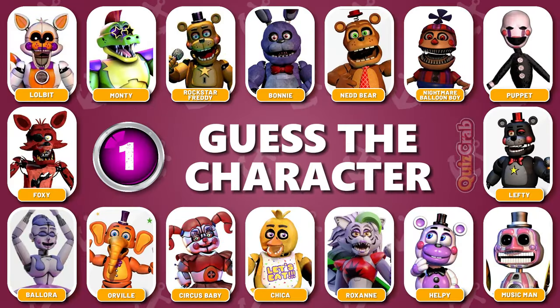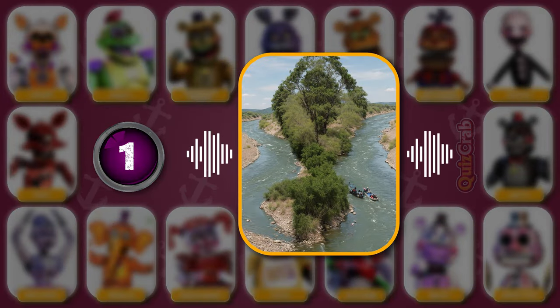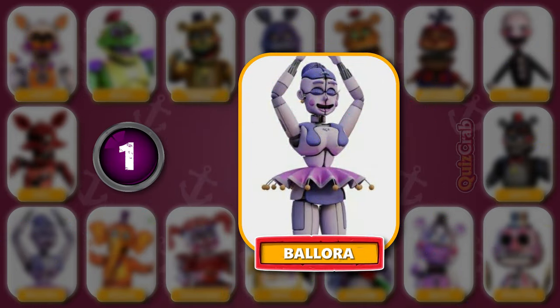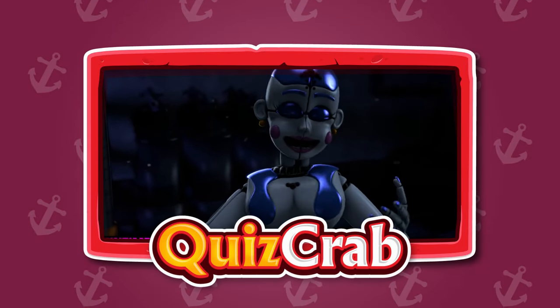Round 1. Guess the first character. Voice clip: 'Circumstances that have brought us together.' Can you guess the character by squinting your eyes and voice? Yes, you got it right — it's Ballora. 'Circumstances that have brought us together.'